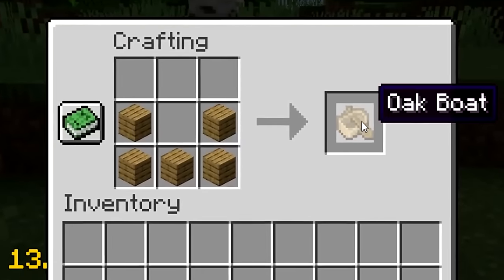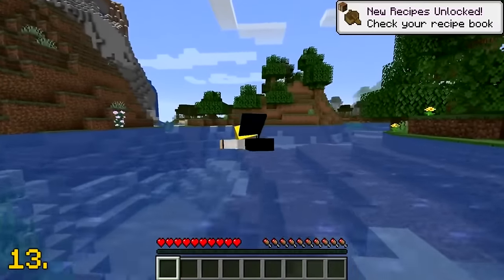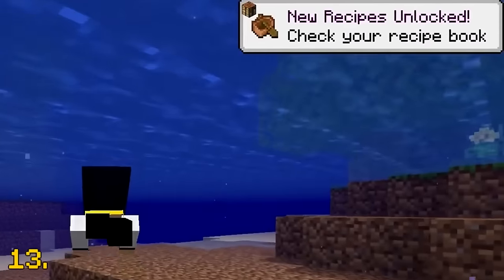The crafting recipes for boats are the only recipes that can be unlocked in the recipe book without having any items. All you do is just simply jump into water.